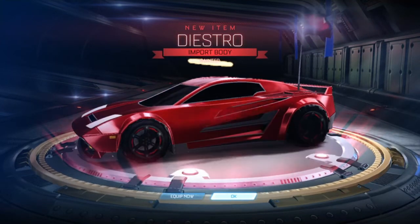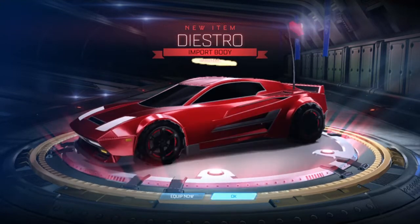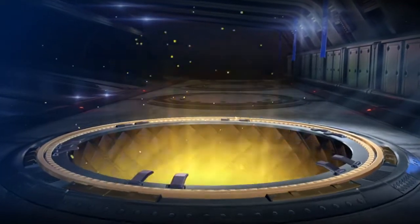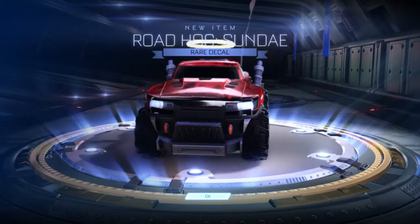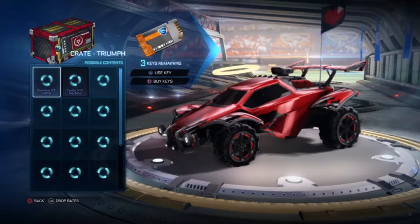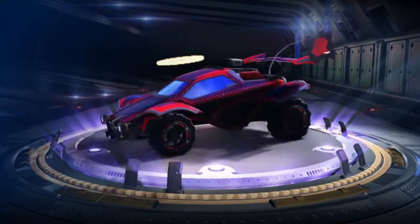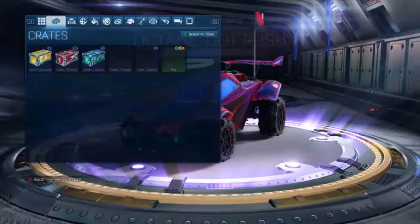We got another car and it's painted — painted grey, I think. We're getting down to our last four keys. What do we get? Roadhog Sunday for Roadhog — I don't think I'll ever use that, but we've got it. Final three crates, come on, let's get something good. We got Dot Rush for Octane — this is actually the second time I've had these, they were the first ever decal I was given.